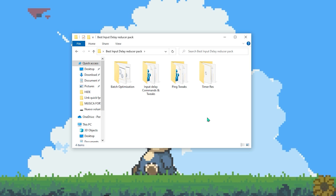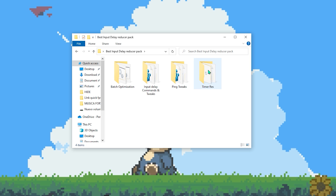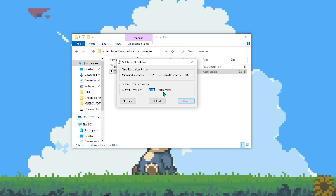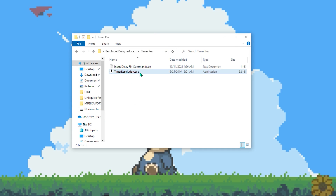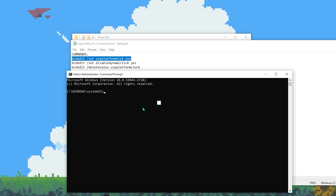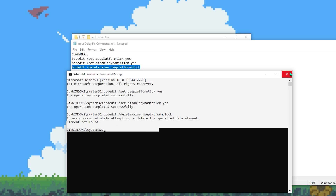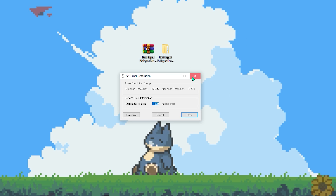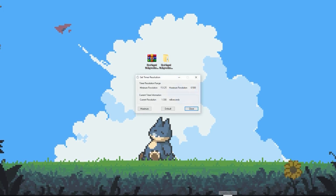Now go to the Timer Resolution folder because we're going to use the best app, in my opinion, to reduce input delay. Open Timer Resolution and run it. My timer resolution is correctly set — if you click Maximum, the current resolution should be 0.500, and on Default it should be 1.000. If you see different numbers, your timer resolution is misconfigured. To fix this, open the notepad in the same folder called Input Delay Fix Commands, copy those commands into Command Prompt, and run them. I also recommend pinning Timer Resolution to the taskbar.